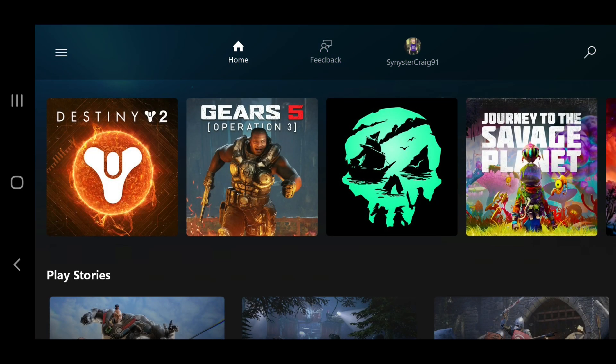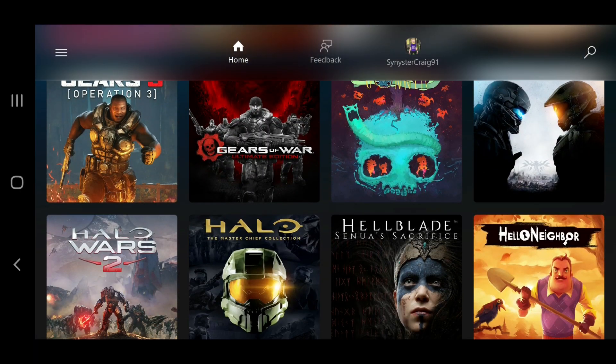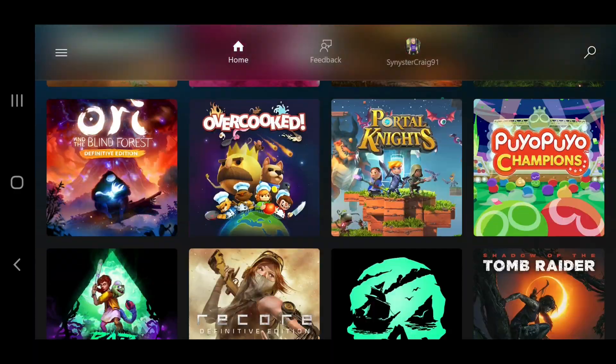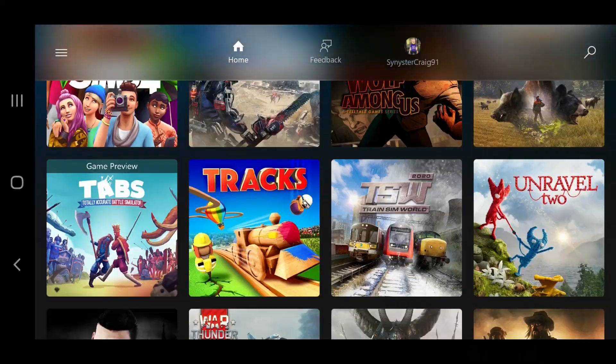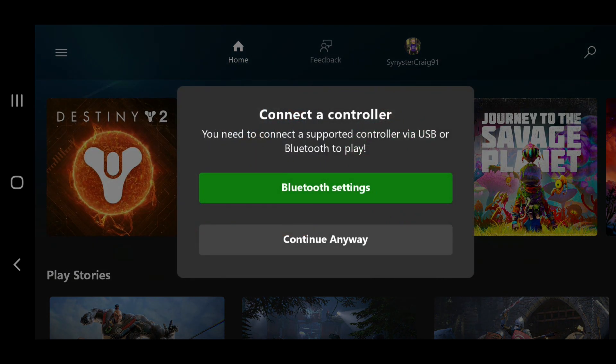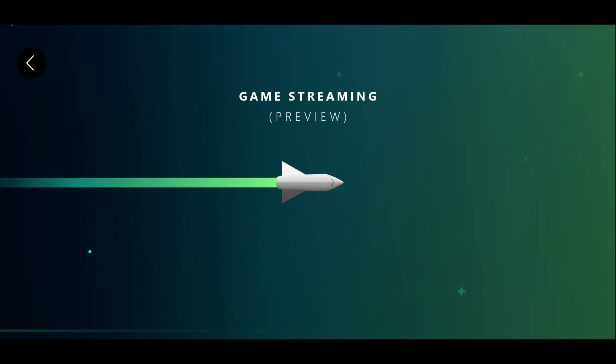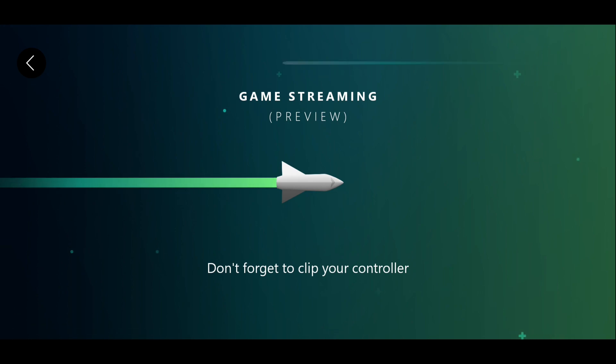The first test is going to be xCloud. The library of games on this compared to Stadia is much better, and this is only in beta, so all of these games if you're in the beta are free to play right now. To keep things consistent I want to play the same game across both platforms, which is going to be Destiny 2, because there isn't really anything else available on both Stadia and xCloud.